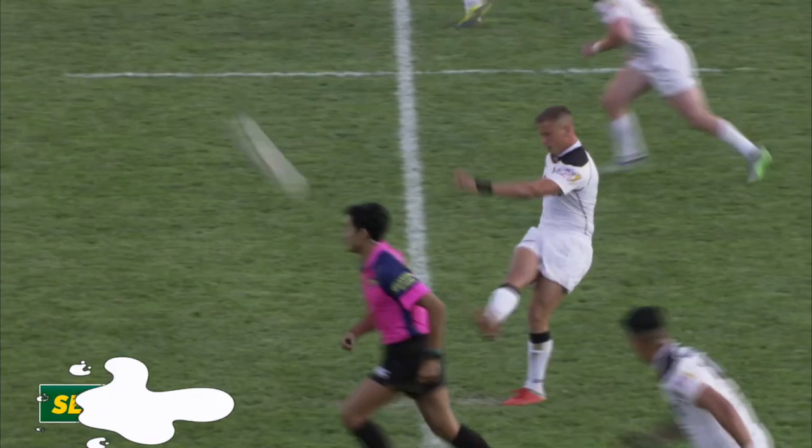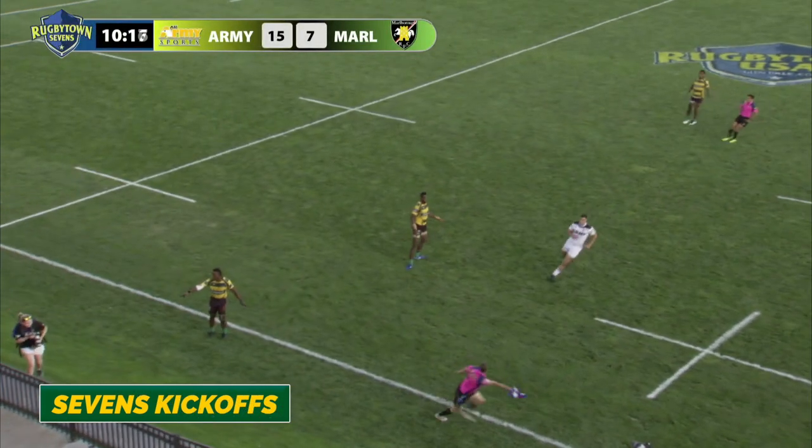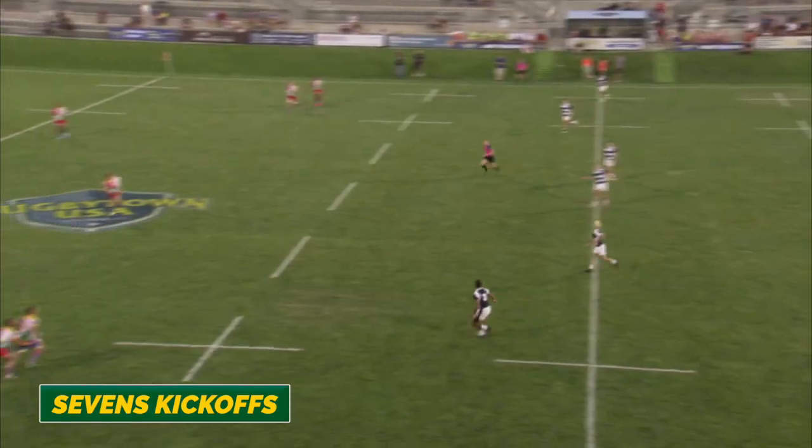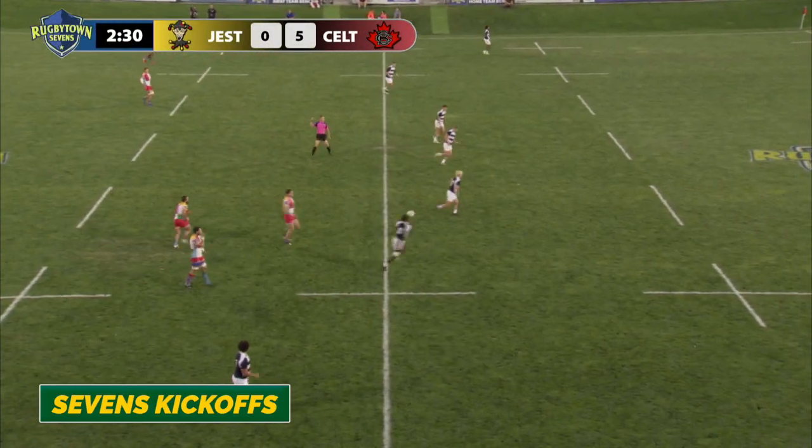With teams aiming for pinpoint accuracy, the most common restart errors include kicking the ball directly out of bounds — oh, this one hits the line, so it's out on the full! — or not 10 meters, which gives the opposition a free kick at the halfway line. The 21-year-old's kick goes negative three meters.